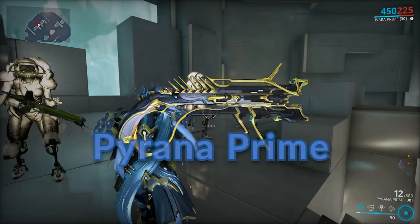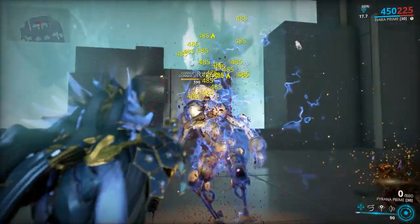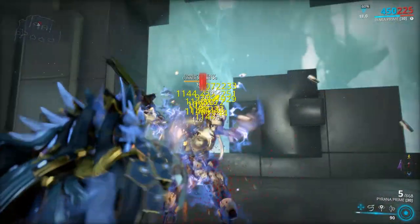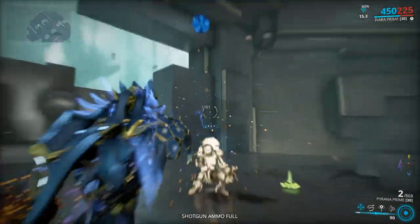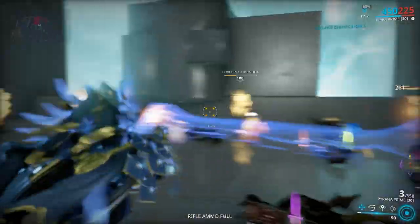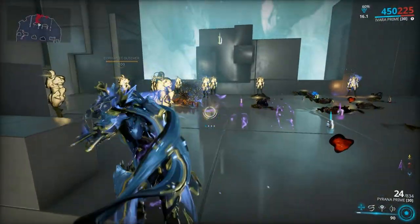Mastery rank 13: Pyrana Prime. Another pocket shotgun with amazing performance. What makes it really shine is its gimmick — if you kill three enemies in two seconds you will spawn a second Pyrana Prime, which will double the magazine size and you will get 40 percent more fire rate. As long as you keep getting kills you can keep the buff active, which turns the weapon into an absolute monster.